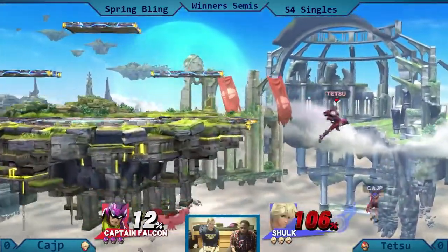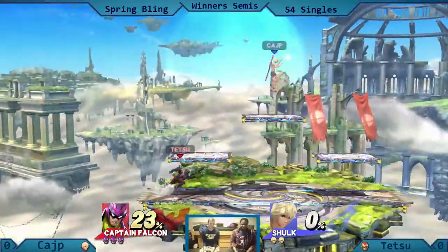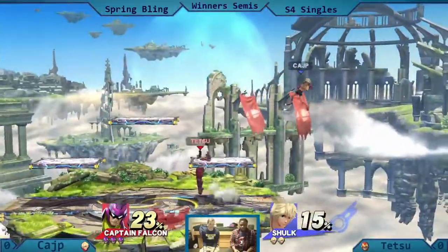Shulk on the edge — Tetsu is playing a nice edge game right now, but that is going to take the stop. Tetsu's dancing around, he's really happy about what just happened. Ketchup's like, no, we're going to put an end to this right now.